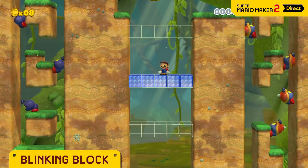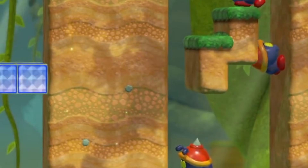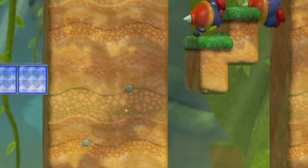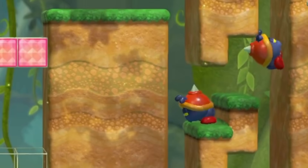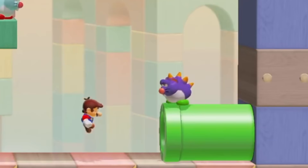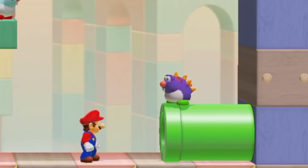At 10:31, we can see horned Ant Troopers, which I'm presuming are basically a variant on the standard Ant Troopers. These did previously appear in Super Mario 3D World, so it's not crazy new, but they didn't talk about it — they don't talk about a lot. Similarly, at 11:04, you can also get Spiny Skip Squeaks, which is fun to say.